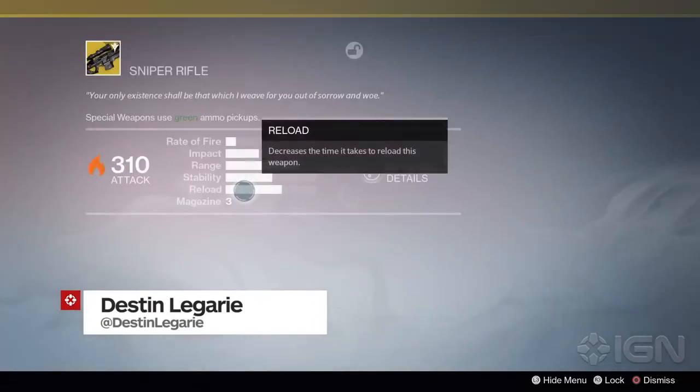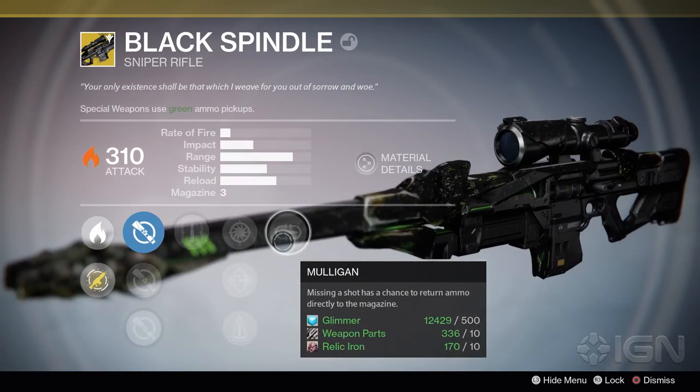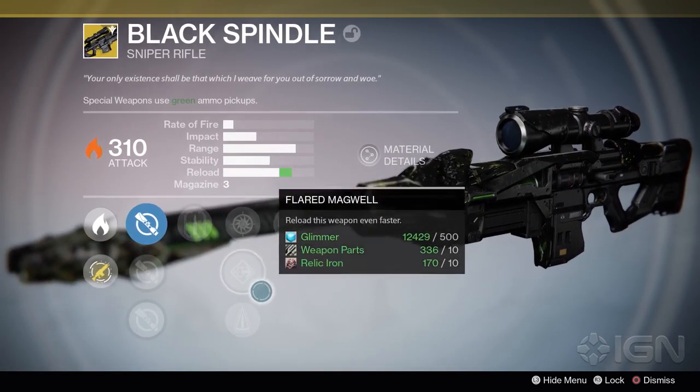Hey guys, Destin Laguerre here with another Destiny tip. This time it's how to get the very difficult to obtain Black Spindle Exotic, and possibly a shader and a ship.